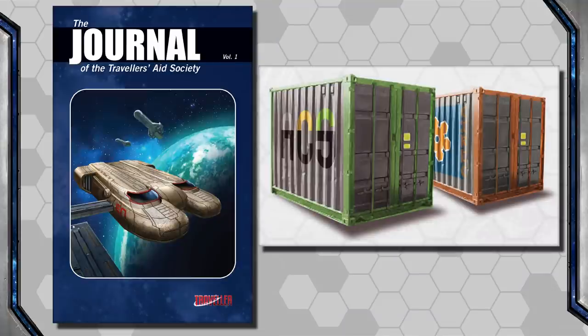One thing not stated in the Core Book is how freight is stored. JTAS Volume 1 mentions 1, 5, and 10-ton standardized storage containers, probably with tamper-proof seals. They might be airtight, refrigerated, heated, or ventilated for live animals. Or freight could just be loose bags of grain. Game Masters will want to decide what form the freight takes whenever travelers are taking it on, in case they ask.